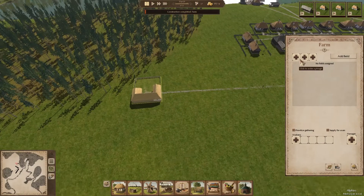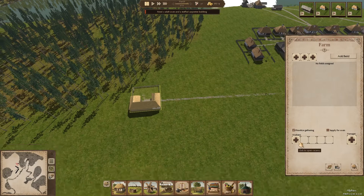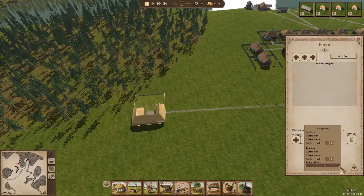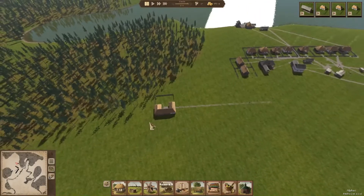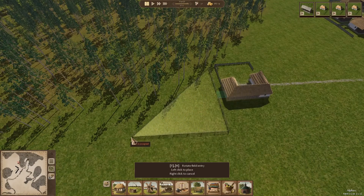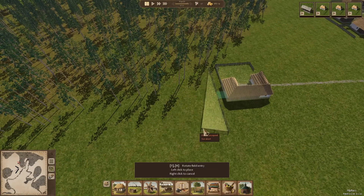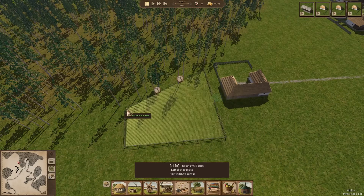Let's go make a farm so we can make fields. We need to get a plow - but we need oxen for it, so we won't have that yet. We'll have a manager and allow only women as workers. We're gonna add some fields - I'm not going to bother making them perfectly straight because fields generally don't look straight. We want the entrances as close together as possible. We'll place it like this and have it going this way.